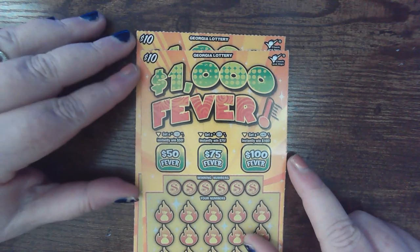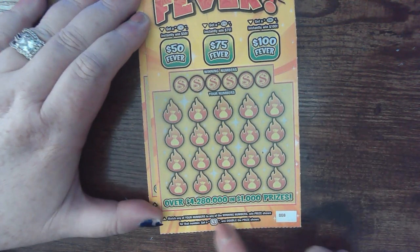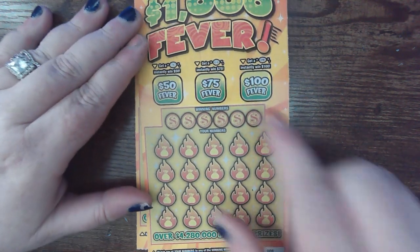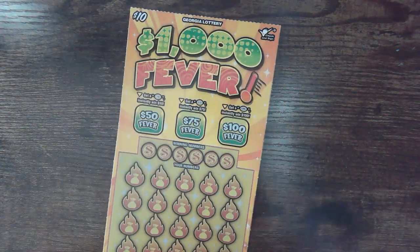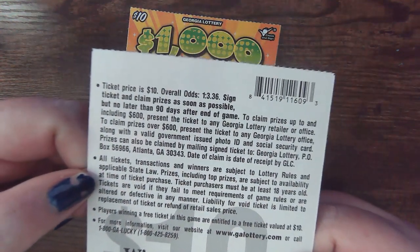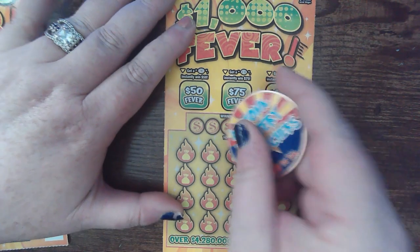The $1,000 Fever. These have a double dollar symbol you can find down below to win the prize, double the prize. And then these Bursties up here — the odds on these are 1 in 3.36. I've got numbers 8 and 9. Let's see how we can do.